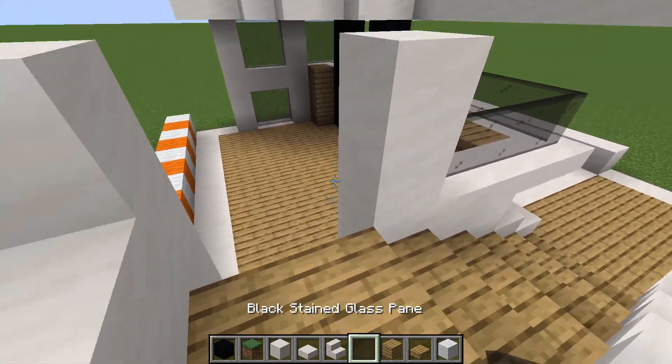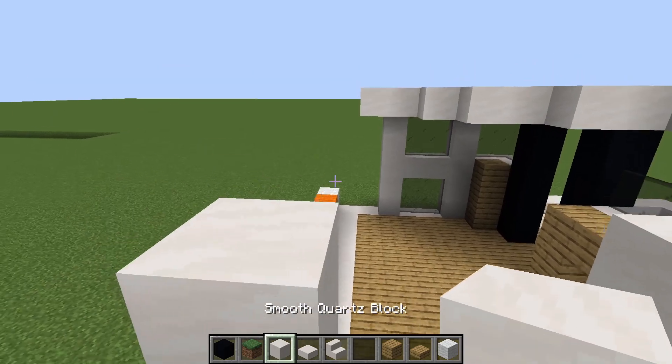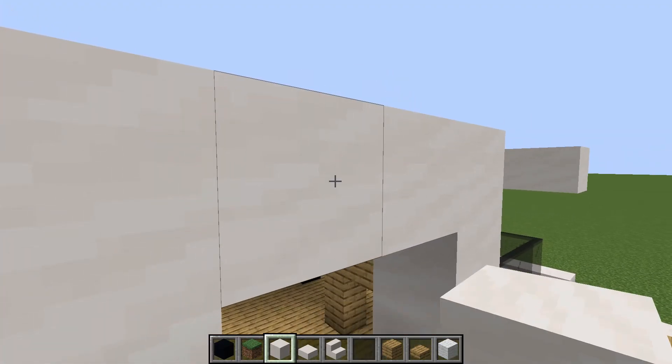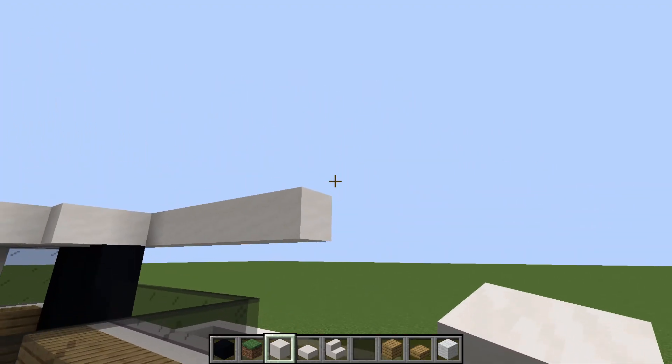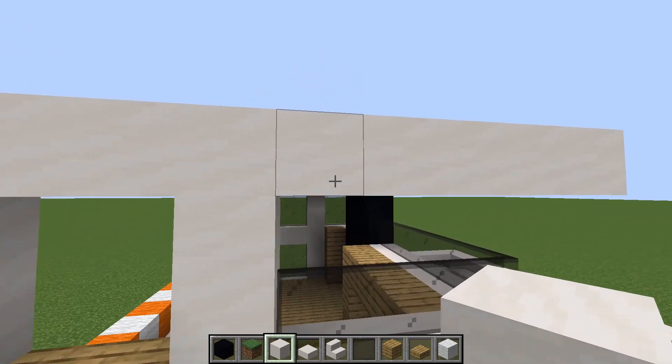Next, just like this, so you can have enough room for the doorway, which is going to be two up. So it's going to be like that. And then you're going to want to have this coming out like that.